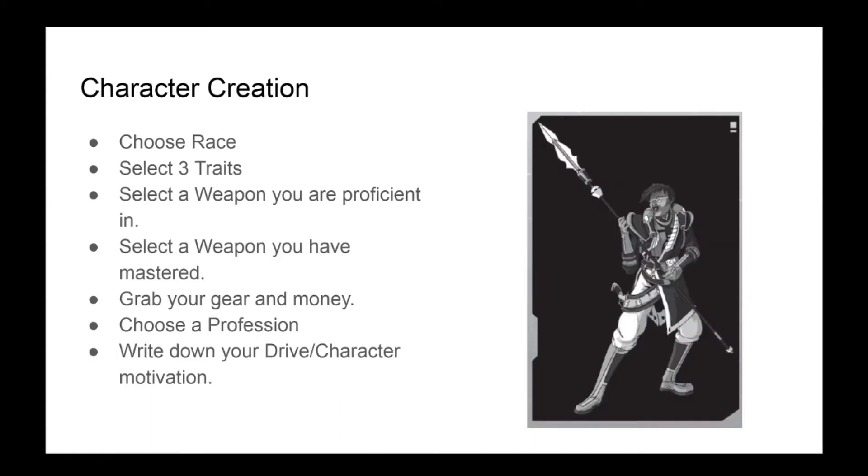To create a character, all you need is to choose a race, select 3 special traits, a weapon proficiency and a mastery, grab your gear and money, then choose a profession that grants advantage on one non-combat skill. And lastly, write down the driving force behind your character. By the end of character creation, your character sheet should be able to fit on an index card. If you don't like the alien races provided in the book, feel free to rename them or make your own.